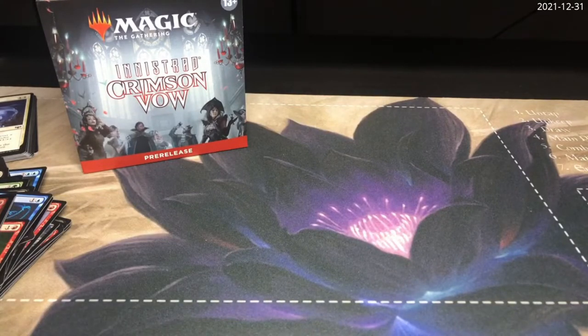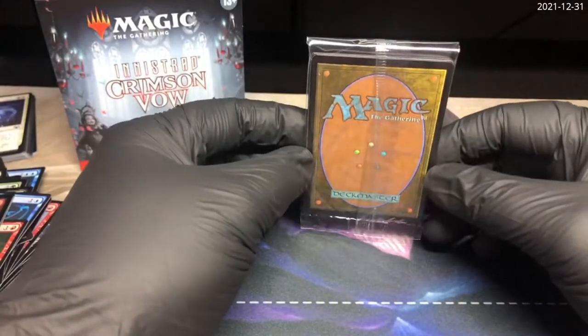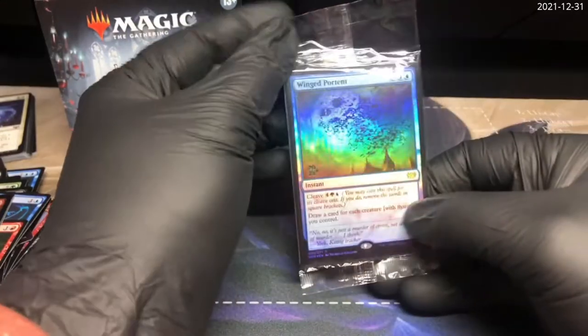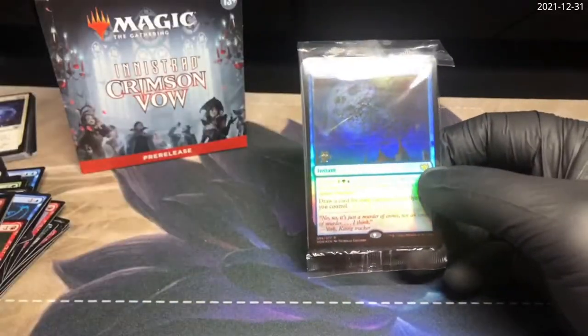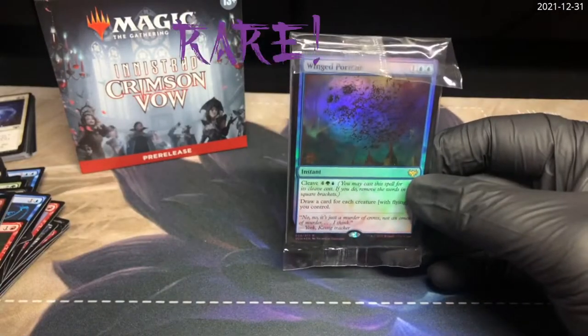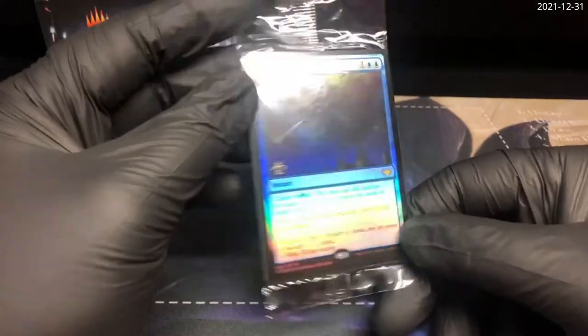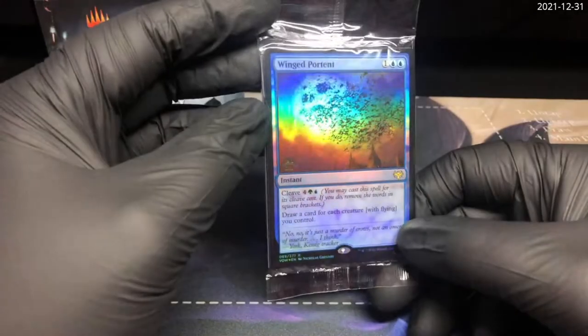And what do we have in our promo slot? We have — let's see — it is Winged Portent. So, not a Dracula. Foil rare. It's all right. Stamped with the little 2021 logo.